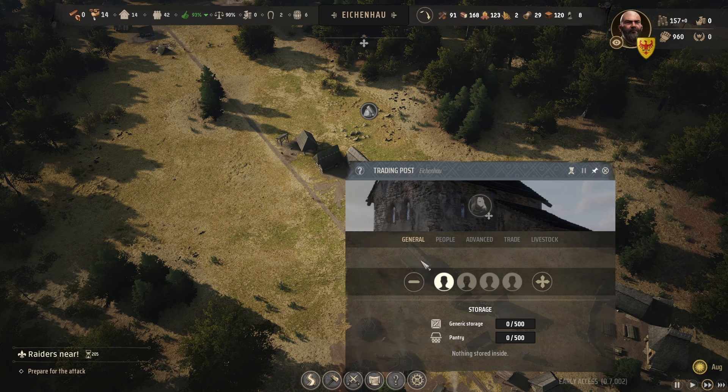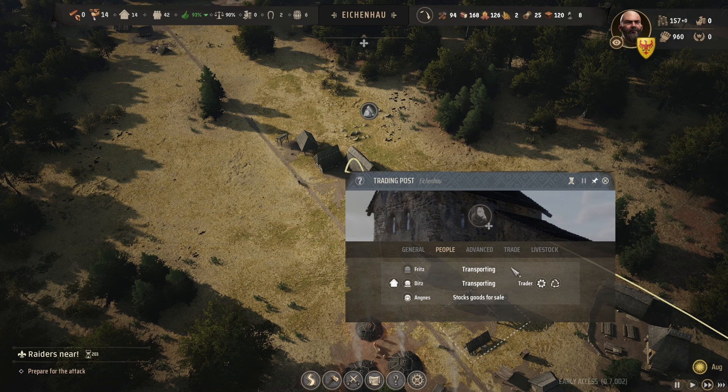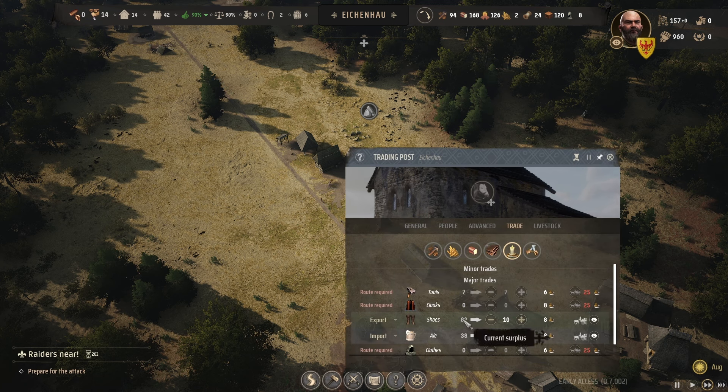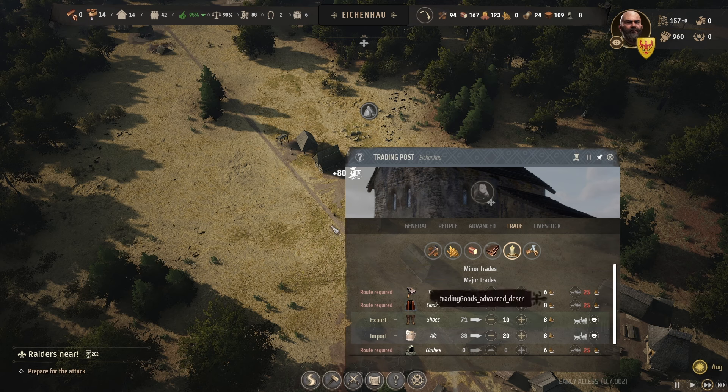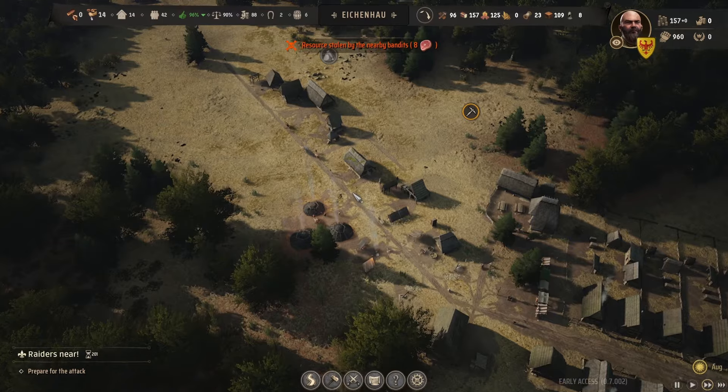There was a little mistake — I never put anyone in the trading post. I think you need someone in there to actually start trading. I didn't have someone there, so they were not getting goods stocked. That's why I wasn't making much from shoes — the trader couldn't come by and buy them. That's what I think. There's plus 80 now — I think that's what it was.